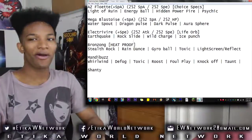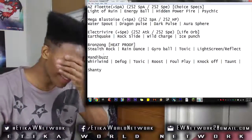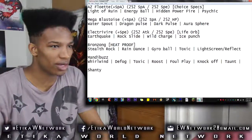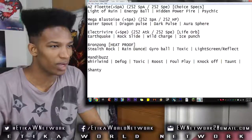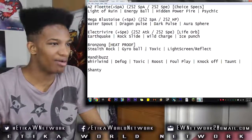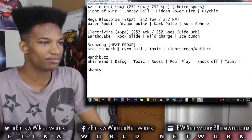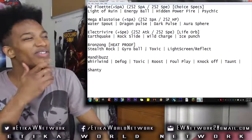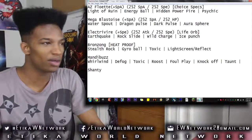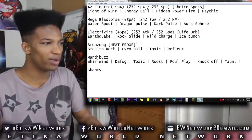So now we are going to try our weird-ass Heatproof Bronzong. Stealth Rock is an obvious choice here, so we're gonna go with Stealth Rock. Rain Dance — too impractical. With Gyro Ball there's a little bit of debate, but I gotta have Toxic on there. So we're gonna come in here with Reflect and Light Screen. Maybe we'll change it later on depending on what we run into, but that's gonna be the way it has to go down.